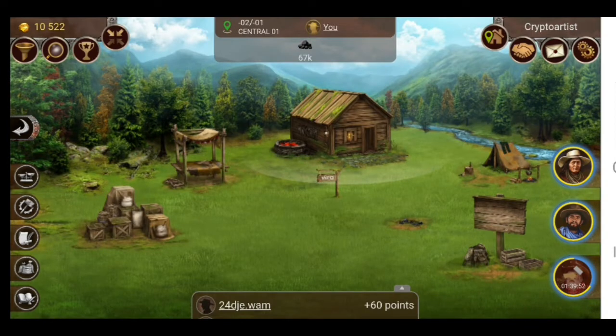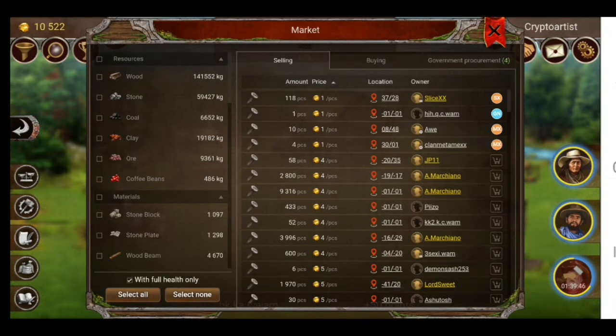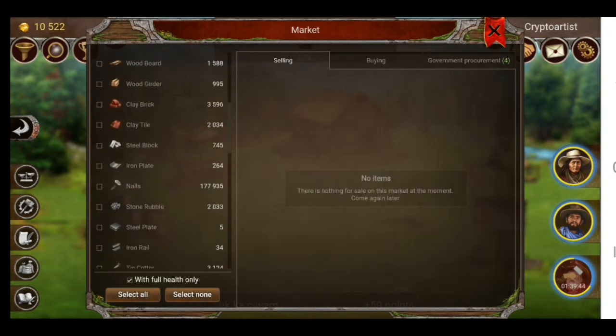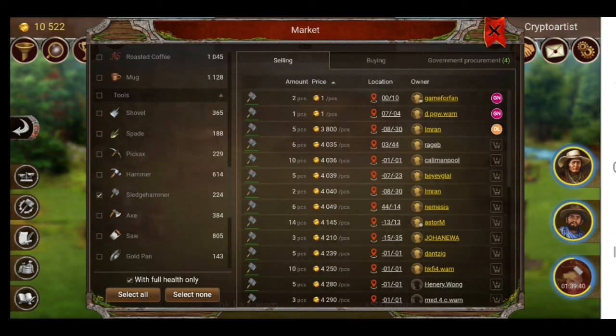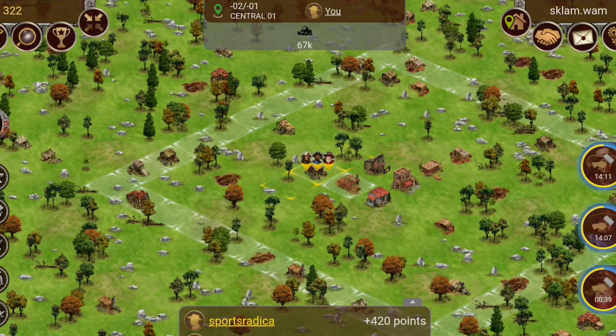It's going to take one hour and 39 minutes to get that sledgehammer done. It will be interesting to see how the market looks by the time it's completed. As of now, the cheapest listing is 4,035.